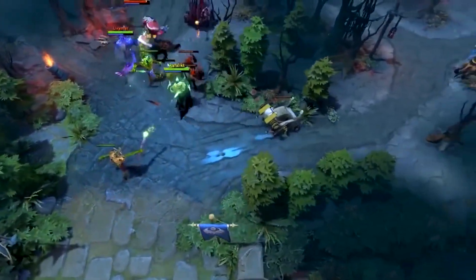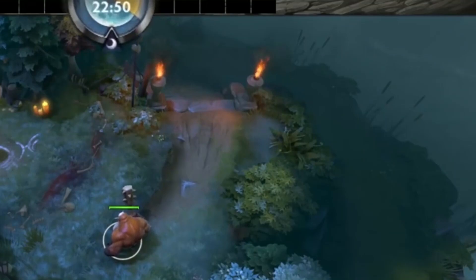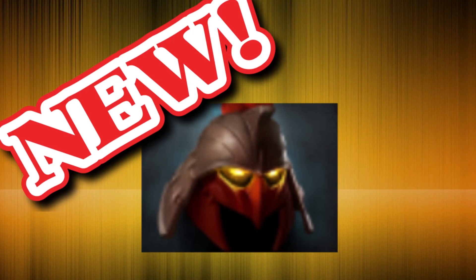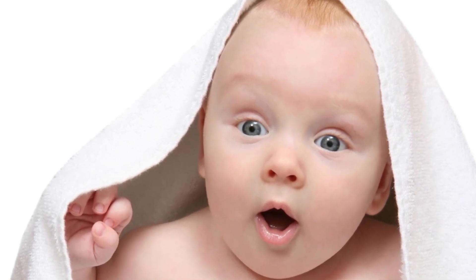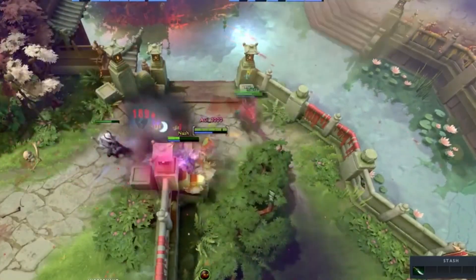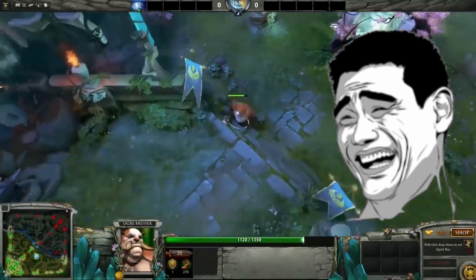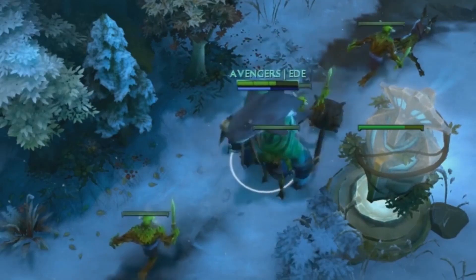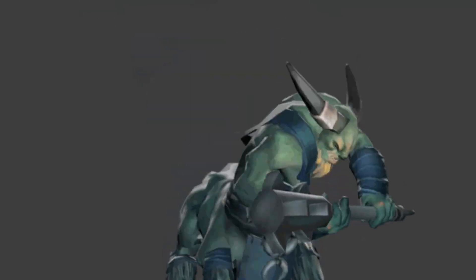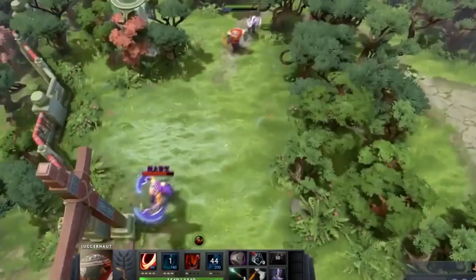The old dominate ability on Helm of the Dominator gave creeps a base move speed of 350. Pretty good the earlier you get it, and in the mid game still good enough to keep pace with some of the slower supports or fast enough to stack camps. The new dominate ability, however — oh boy — the new one is something else. Aside from healing creeps you dominate back to full HP, the new dominate ability gives a blazing fast move speed buff on creeps, bringing them from 350 move speed to a whopping 425. That's more than some heroes will have all game. Just take a look at this clip by AUI2000 and watch how many people he chases down so early in the game.